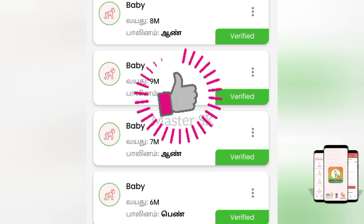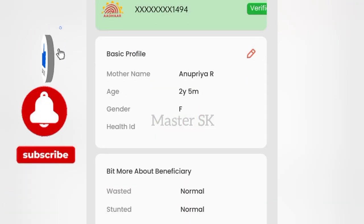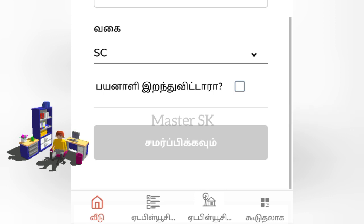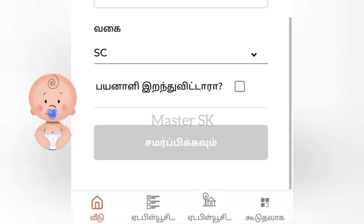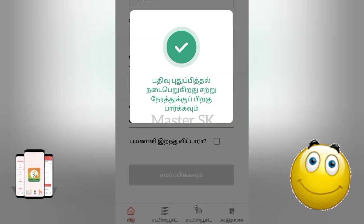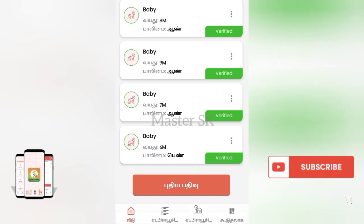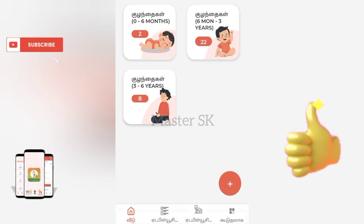Now click on the basic profile pencil icon. Click on the pencil to edit. If you click on the caste field, you can select the general category. You can read and edit the details in the editor and study the reply.